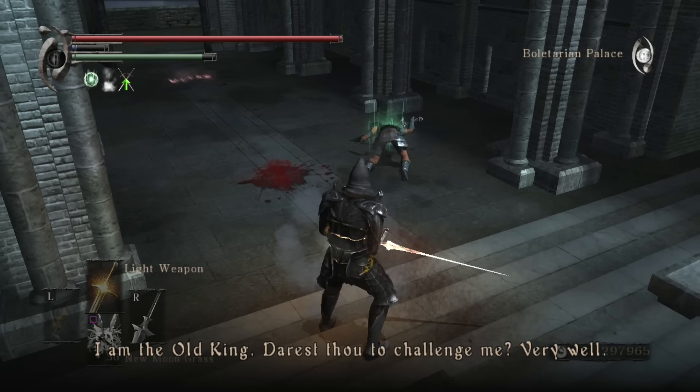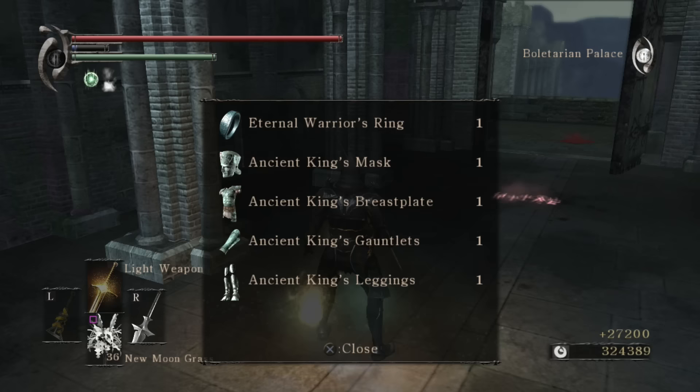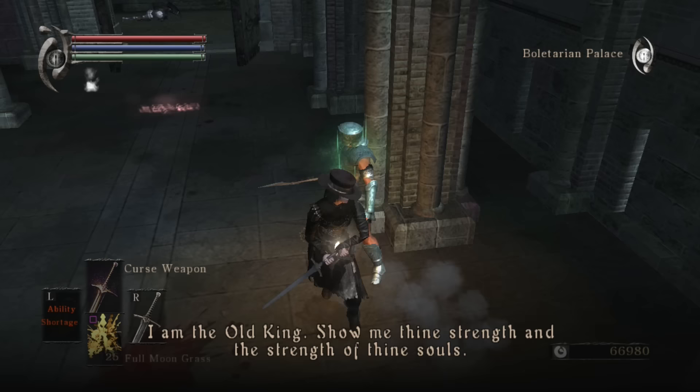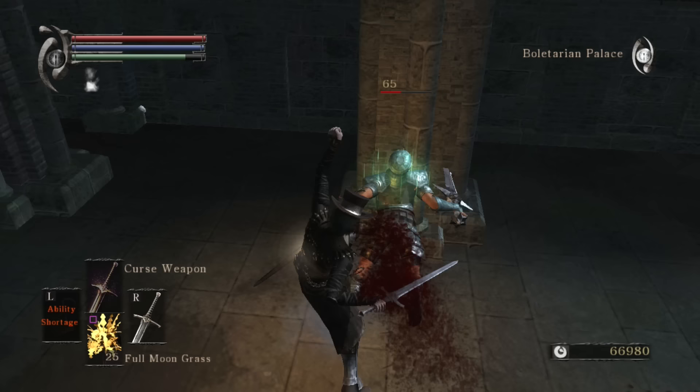After inflicting enough damage, his dialogue will switch to something more ominous, as though he's preparing to fight. But there isn't anything to worry about, because the dialogue resets to the first line again right afterward. This glitch makes Doran an easy kill, allowing his armor, the Eternal Warrior's Ring, and Demon Brand to be collected much more easily than normal. However, if this dialogue is ever given the chance to complete on its own, or any damage is inflicted on Doran that is not a backstab, the cycle will be broken, and it will be impossible to perform the glitch again until the next playthrough.